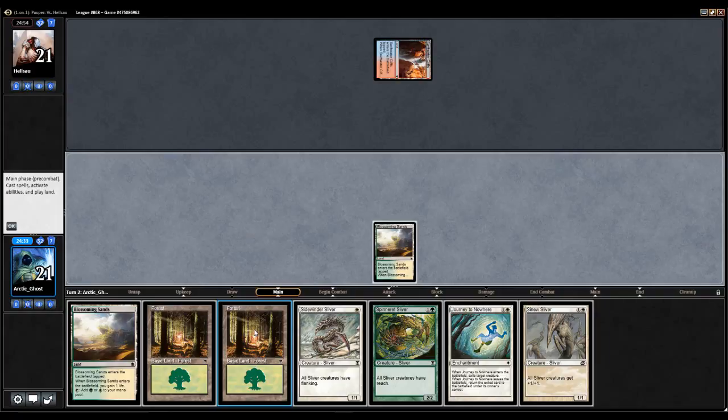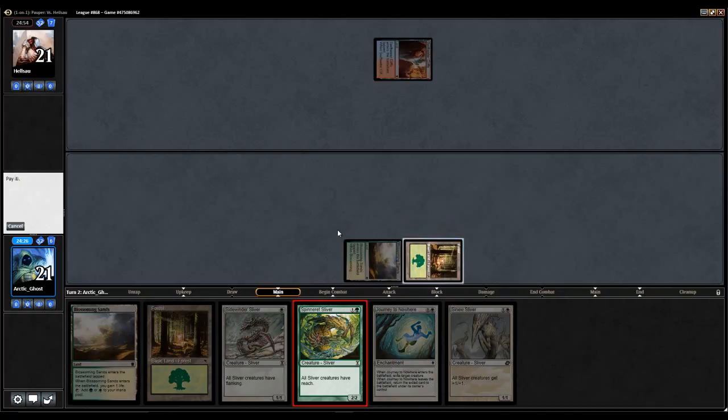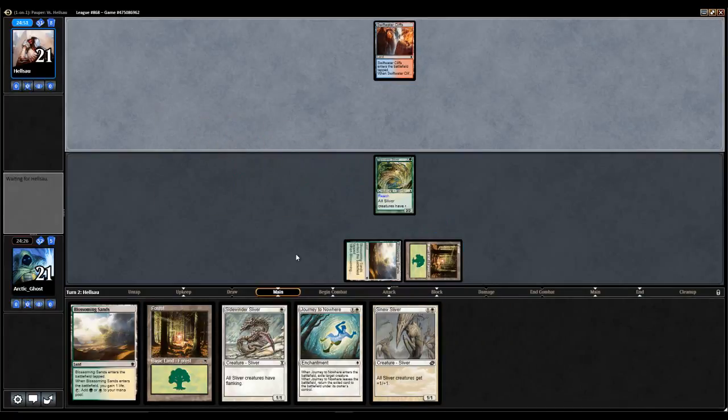I think that's definitely what we're gonna do. Actually, I could go Sidewinder Sliver, but nah, it doesn't sound very good. Yeah, we're just gonna go 2-2-2. We're just gonna go Grizzly Bear and pass the turn.